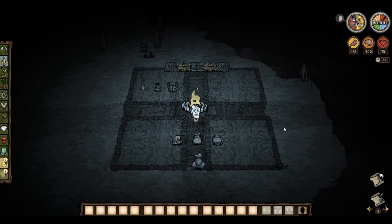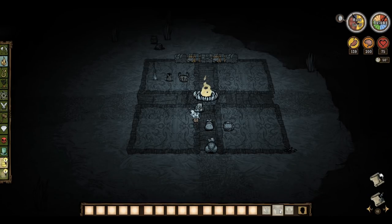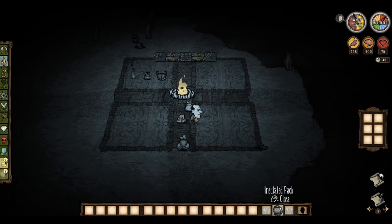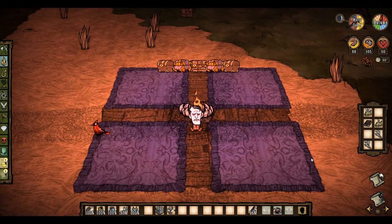Backpacks can be crafted or obtained in other ways, giving you an extension of inventory space. Normal backpacks are crafted with 4 twigs and 4 cut grass, and give you 8 additional inventory slots. Piggybacks are crafted with 4 pigskins, 6 silk and 2 rope — this backpack gives you 12 additional slots and waterproofs the items inside it, but slows you down by 10%. The insulated pack is crafted with 1 thick fur, 3 gears and 3 electrical doodads. While it only gives you 6 additional slots, it slows down the spoilage of all items inside like an icebox, but does not freeze ice, ice cubes and thermal stones like an icebox does.